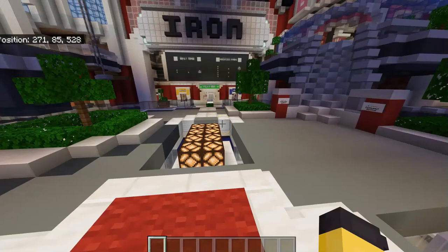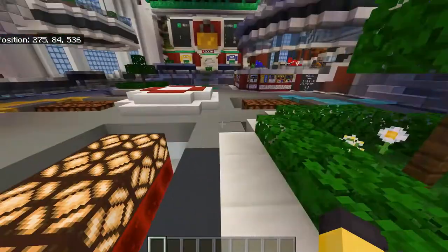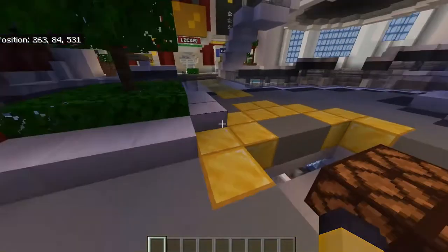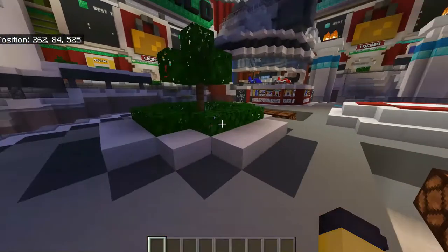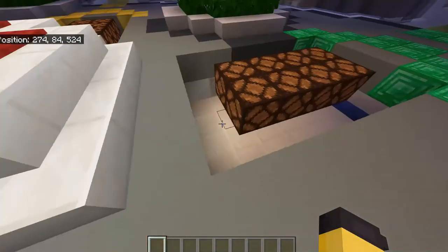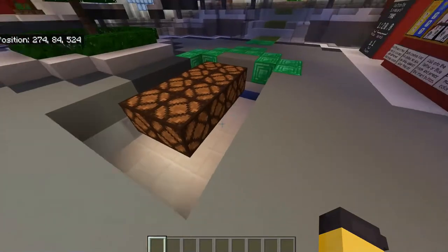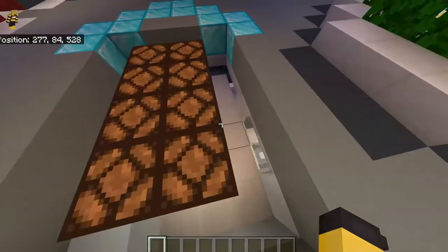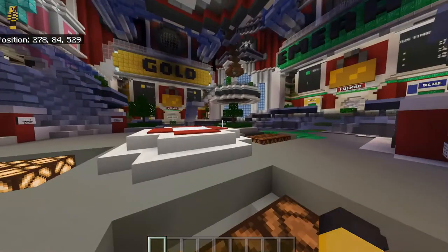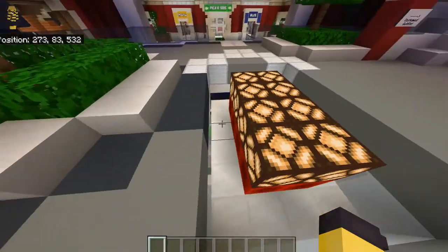I have peeled away the blocks that surround each of these sets of inlaid redstone lamps. I have replaced some of the original blocks below the redstone lamps. The big thing to notice is that when the game starts with iron, the redstone blocks are already in place.